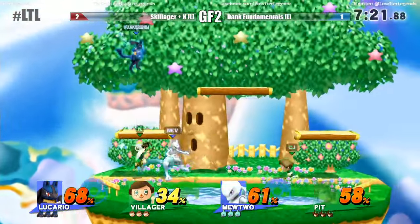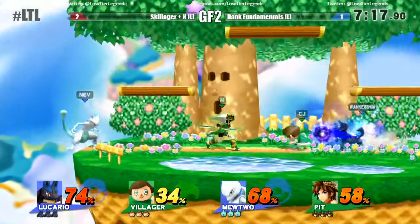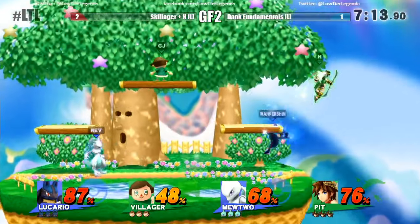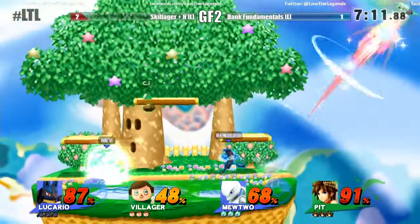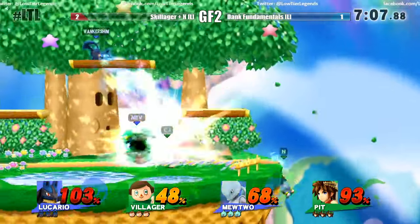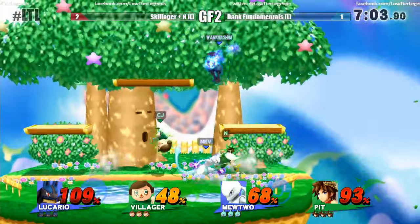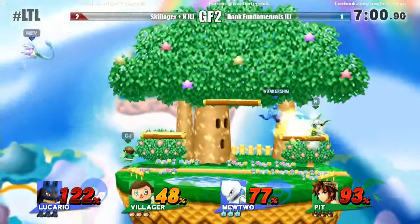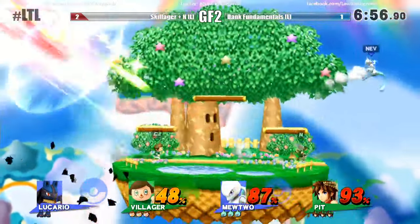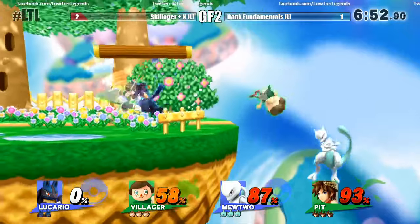This is going to be a very strong stage for all these characters — probably more Mewtwo and Villager than anything. N has to focus on staying on stage, not getting gimped by Mewtwo, and not getting caught in the pineapple. The forward throw — excuse me, command grab by Lucario almost killed Pit, but good DI by N. So many short hop back airs — that took out his own teammate. Very unfortunate. That's the second time Nev has taken out Pizza.